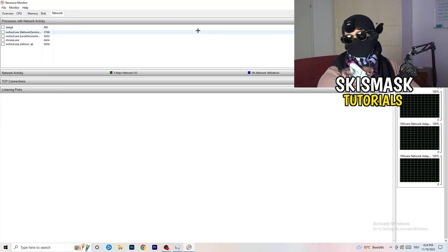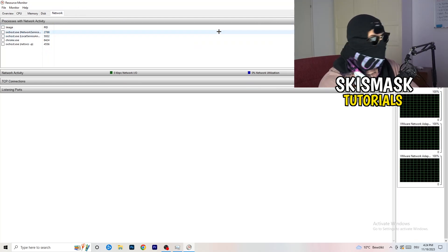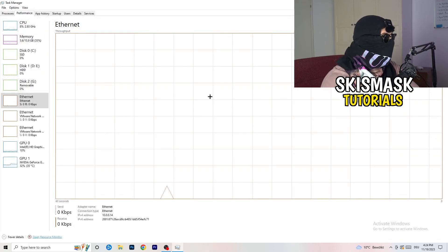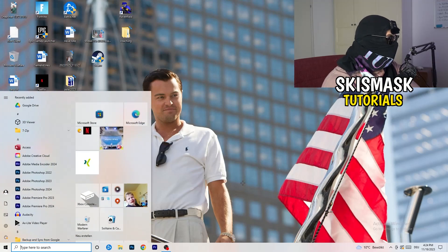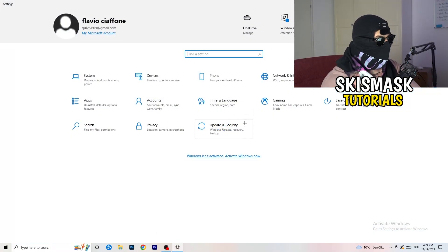You can also use the Overview tab to see every process currently running. Click on 'Network' to filter so you only see the processes currently using your network. Once you're finished with that, go to the bottom left corner of your screen, click on the Windows symbol or press the Windows key on your keyboard, and open Settings.